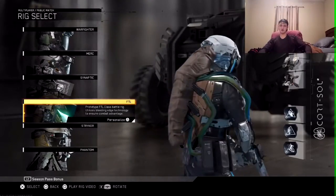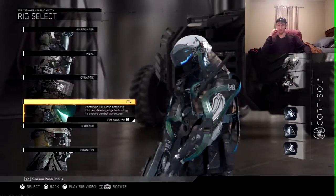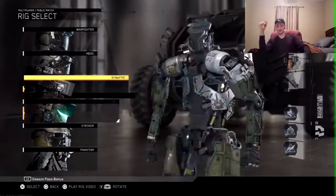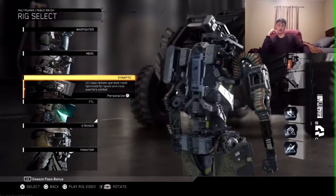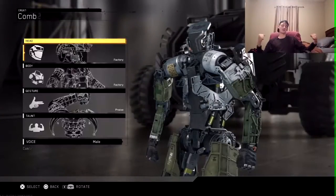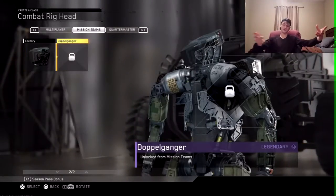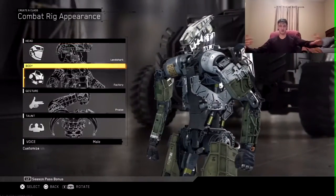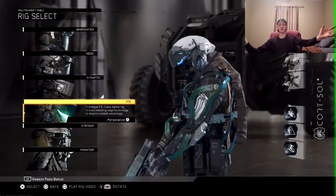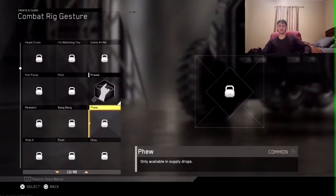Another cool thing they added is you can rotate your character 360 degrees. I don't know if you've ever really cared about seeing what's on the other side, because it's exactly the same. There's no secret thing behind the guy. I get the satisfying feeling of rotating your character 360 degrees — it's cool — but if you find yourself hitting the left stick doing it, it's just pointless.